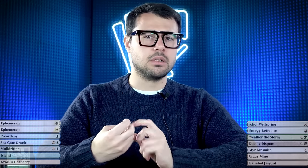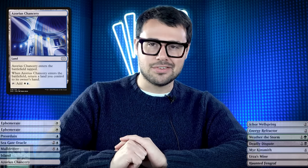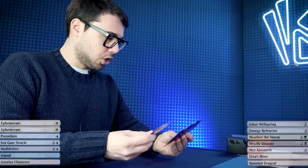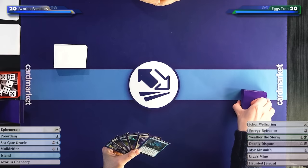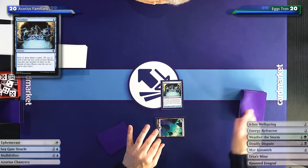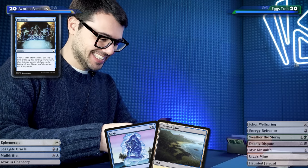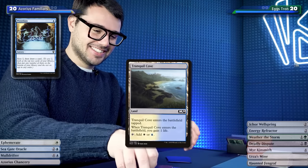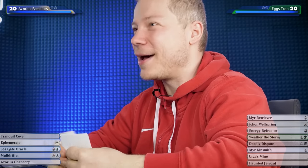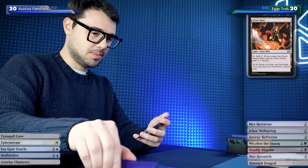This hand is very good - despite only looking like two lands, Azorius Chancery is an extra land, so this hand is great. Let's put back one of the two Ephemerates and submit. Island and then a Preordain - actually in Italian card names aren't the same, so that's a Brainstorm. Going ahead with no one-drop okay.